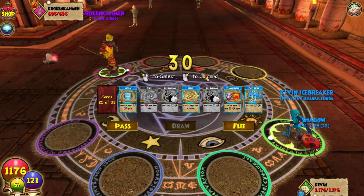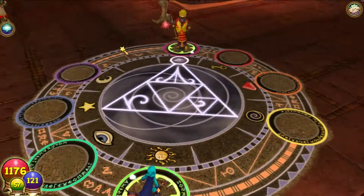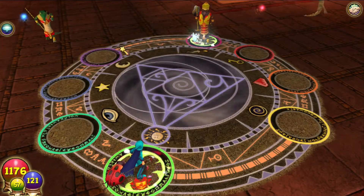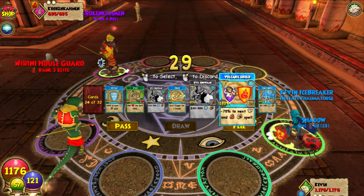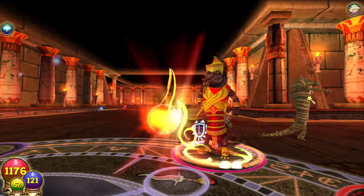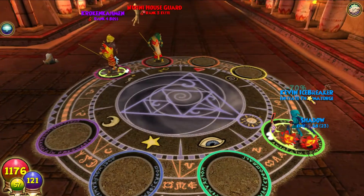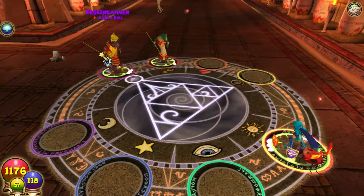I want to keep a stun for the other minion that's going to be joining here. We're going to start an Ice Trap. We're going to Volcanic Shield. He is at a high amount of health, but we're fine - we're in a Volcanic Shield.